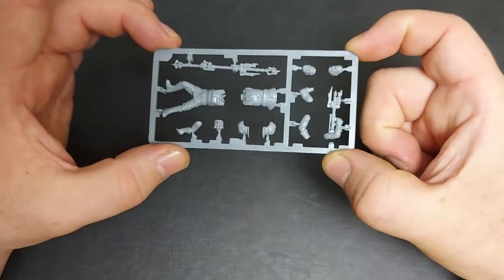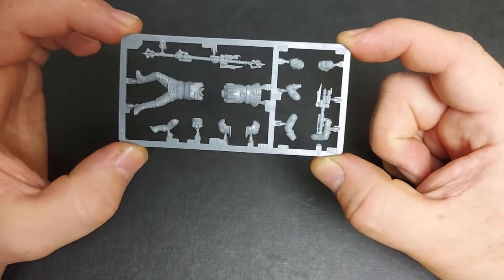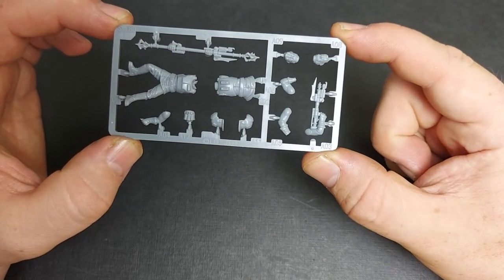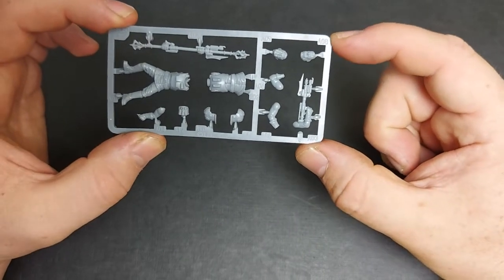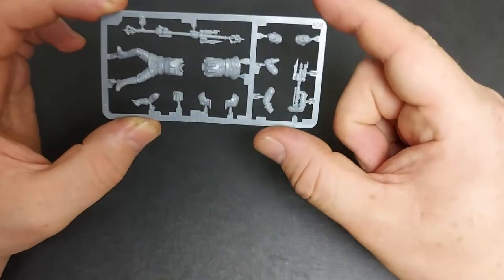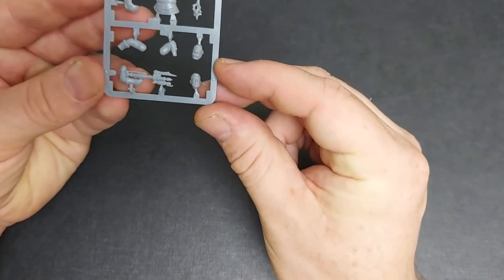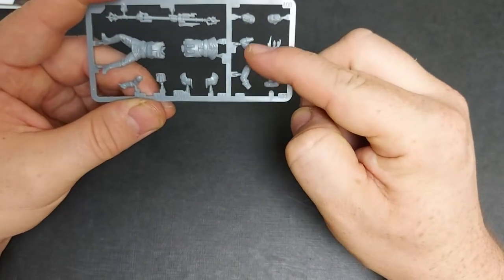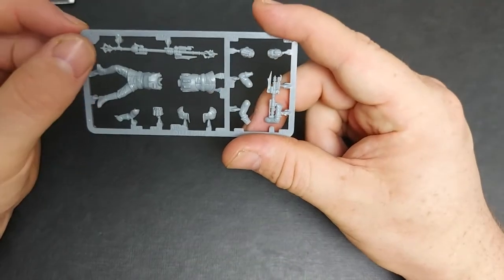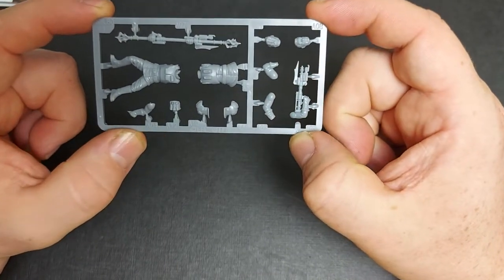So first we'll take a look at the actual Agent Kallus figure. As you can see they have moved to a plastic frame as opposed to individual bagged models and this is a welcomed improvement to their product line. You have a variety of options: two different bare heads and one helmeted head. The helmeted head is more straight whereas the bare heads have a slight angle to their neck. You have the rifle arms, the staff arms, the two halves of the torso, and finally the staff itself. I really do like the electro effect on the end and I will definitely be building mine in that configuration.